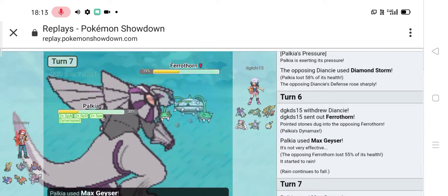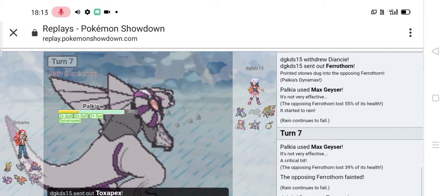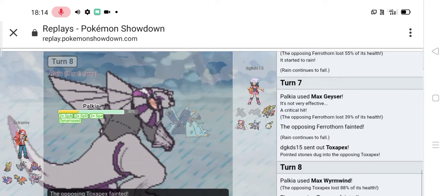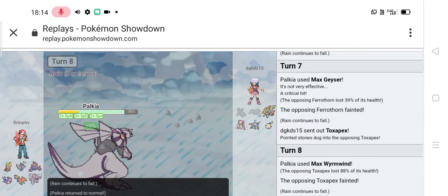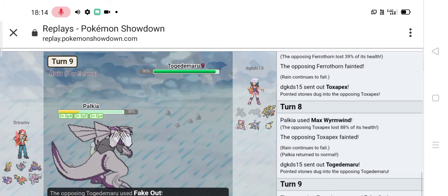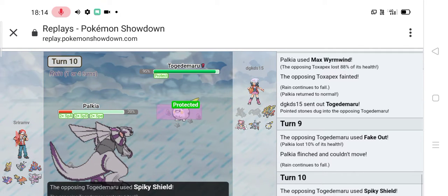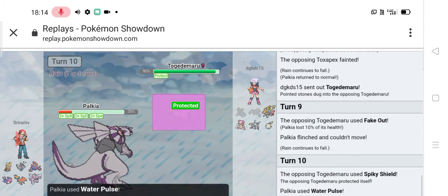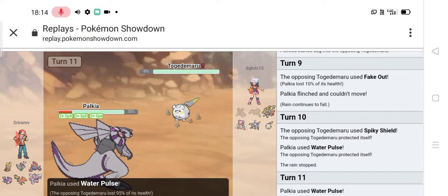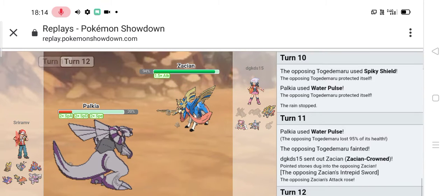It did 50%, so after that the rain-boosted Max Geyser will KO the Ferrothorn. My opponent sent it back in, I used Max Geyser and it KO'd it. Even if you have trash moves, Dynamax can be broken. My opponent sent out Incineroar, which stalled a little bit using Fake Out so I got flinched. He used Spiky Shield to stall out my rain — I should have had a Damp Rock. I used Water Pulse and KO'd it.